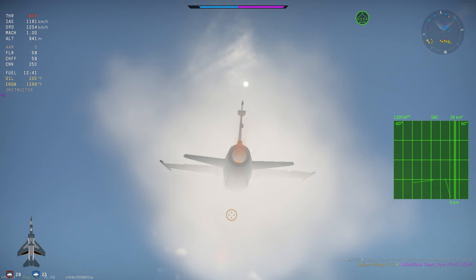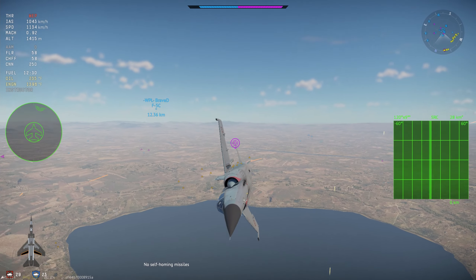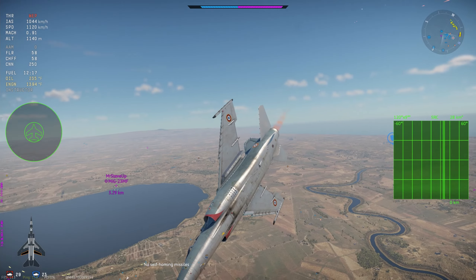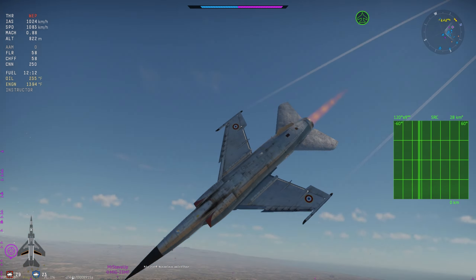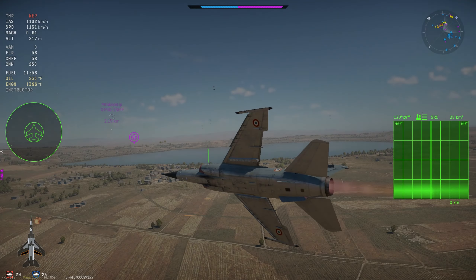About the Magic 2 — I do think it is the best all-aspect missile in the game right now. It beats out the R-60M in my opinion, and it certainly beats out the AIM-9L. But I wouldn't say it's the best IR missile in the game overall, and that's kind of surprising to some people — but we'll save that for another video.